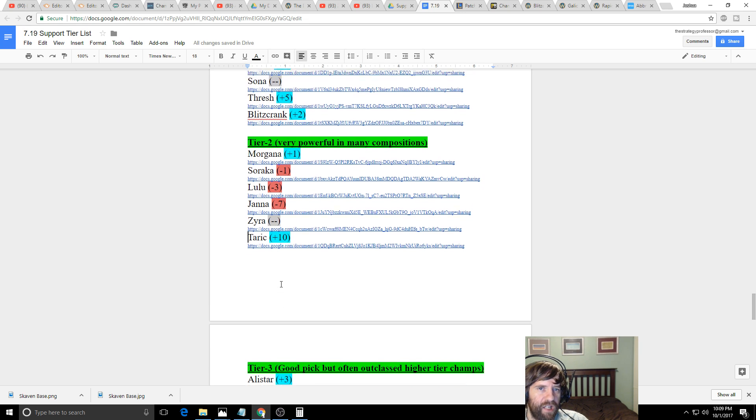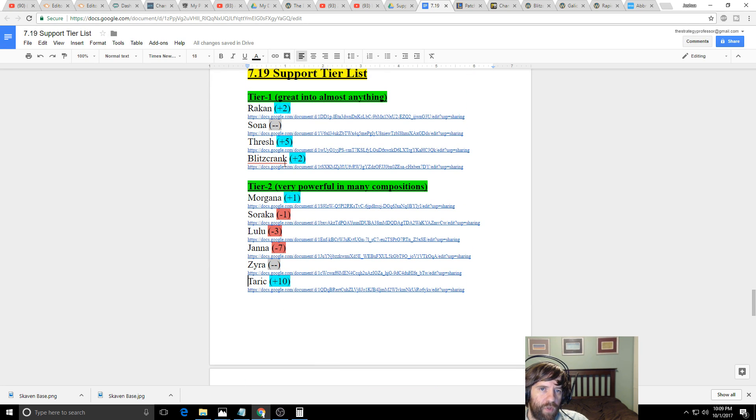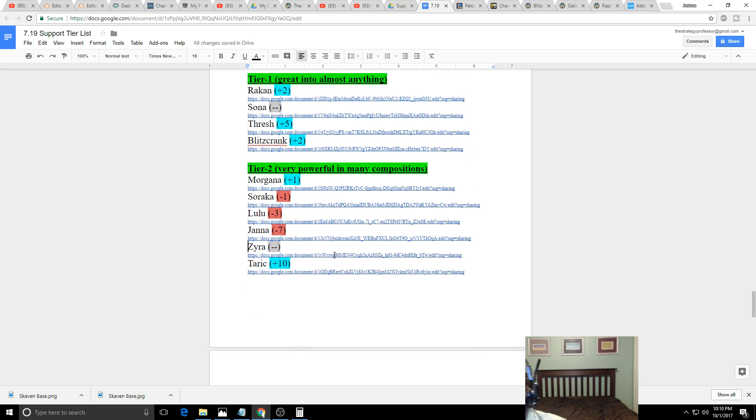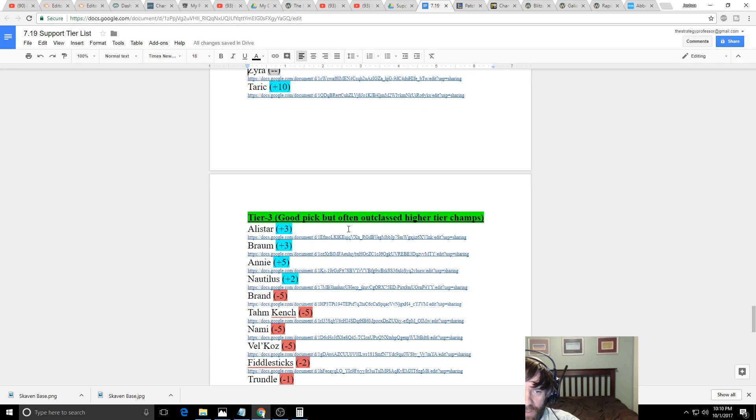Unlike Blitz, Thresh, and Rakan, Taric has more healing and shielding in team fights but far less reliable engage. The meta right now basically demands either Sona or hard engage — those are your options. Morgana fits as a counter to hard engage. Taric doesn't fit either criterion perfectly. Alistar is decent — strictly inferior to Rakan, but if Rakan is banned, he's a viable alternative, being tankier and harder to assassinate.